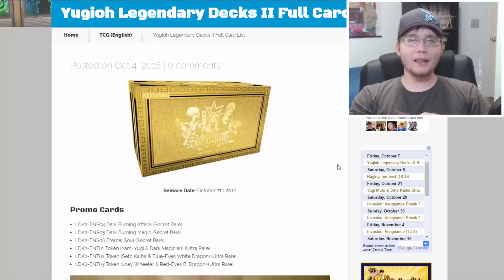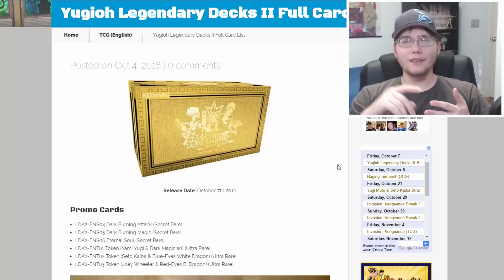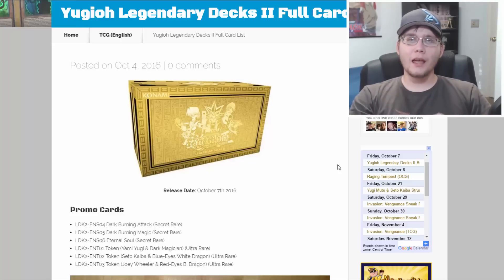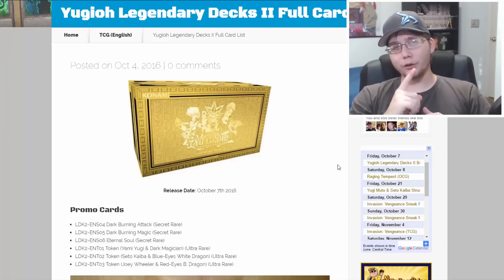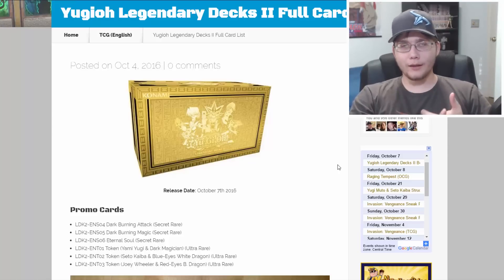Thanks for watching — be sure to hit subscribe to stay updated on the latest Yu-Gi-Oh news, deck profiles, openings, and discussions. Leave a comment and let me know what you think. I'm hoping that if they do this again, they either move on to GX or make a villains version — with decks for Pegasus, because the Toon cards need a reprint, one for Marik, and one for Bakura. Those would be the three villains I think should be in that set.